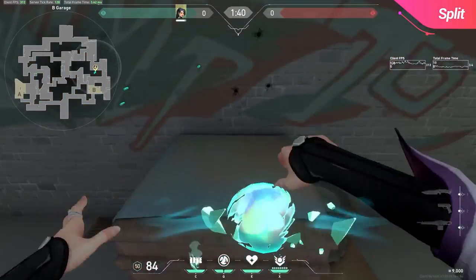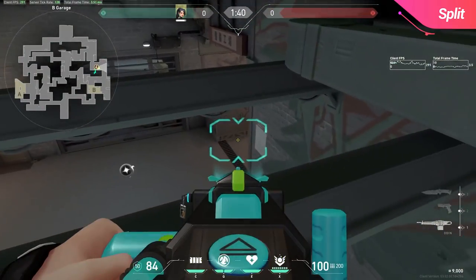Other than that for Split, here's a wall you can do in B main that has a cool sight line. It's not very usable, but I like how it looks.